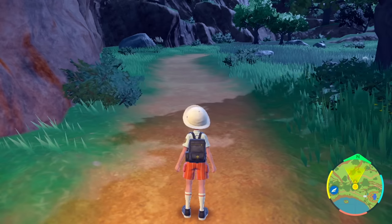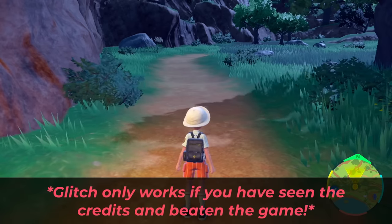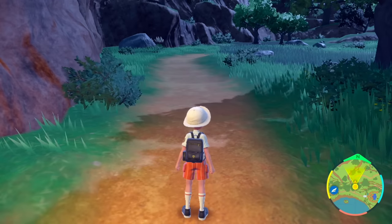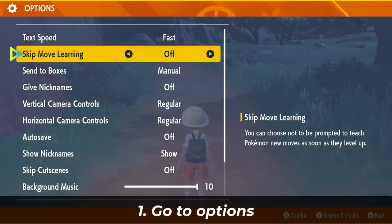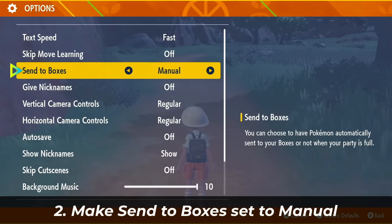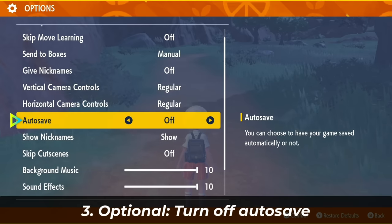The only requirement you need to do this glitch is to have beaten the game, because that's going to allow you to use Koraidon or Miraidon in your party. Before we do that, go into your options and make sure the setting for 'send to boxes' is set to manual. This is very important because we want this option to come up every time we catch a Pokemon. I'd also recommend turning off autosave so we can save right after we start the glitch and after we end it.